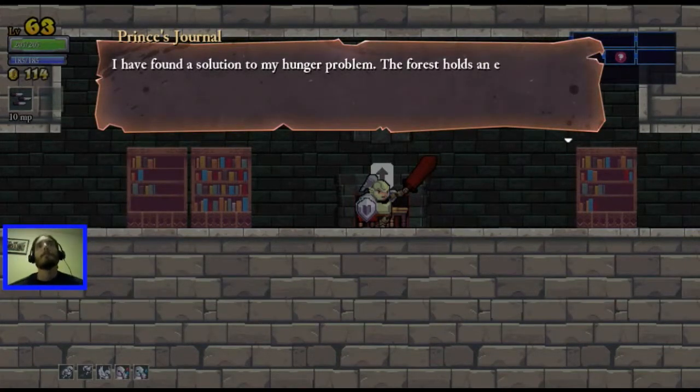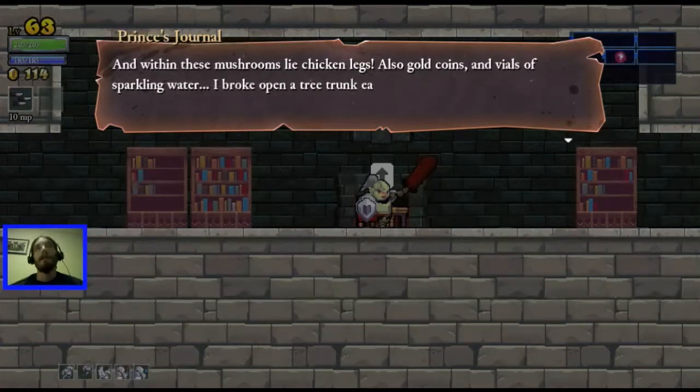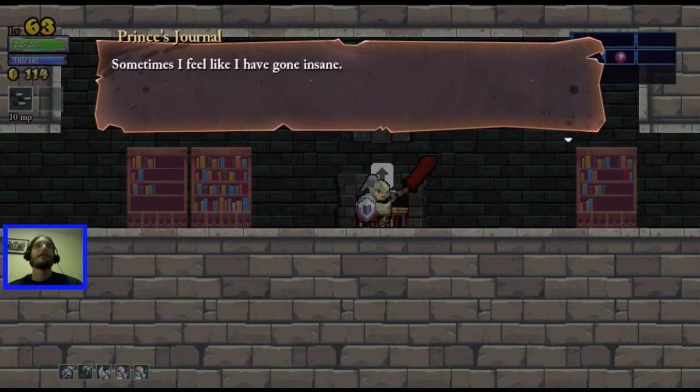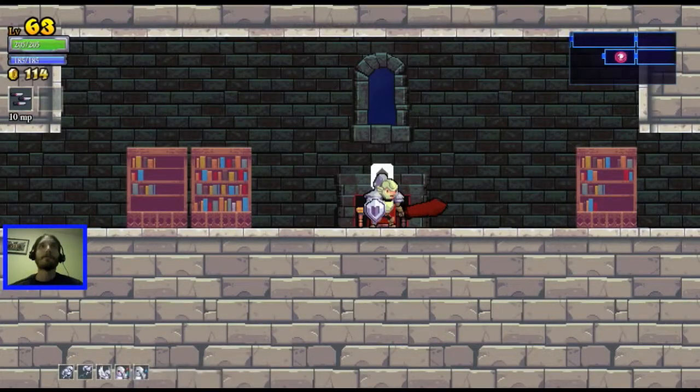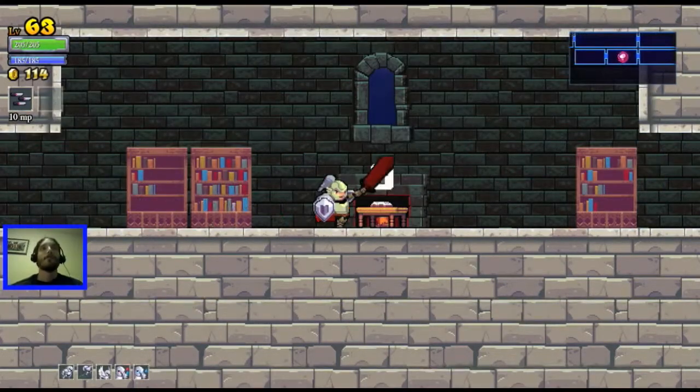Journal entry 12: 'I found a solution to my hunger problems. The forest holds an endless bounty of delicious mushrooms. And beneath these mushrooms lie chicken legs, also gold coins and bottles of sparkly water. I broke open a tree trunk earlier and a bag of money fell out. Sometimes I feel like I have gone insane. Plus, what is up with the moon - it's huge.' Trap room - nope.